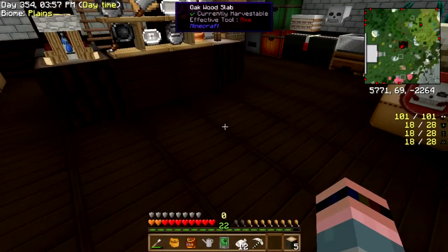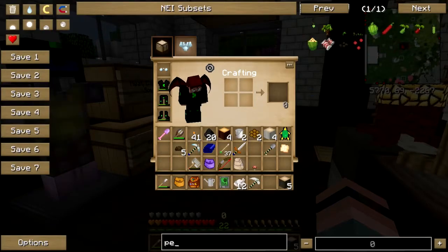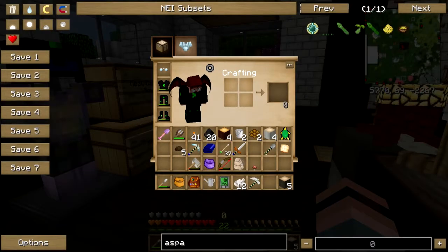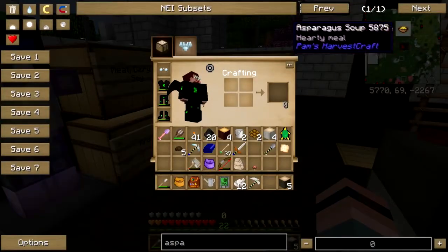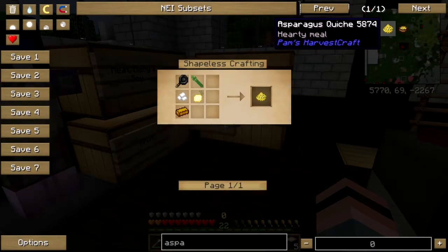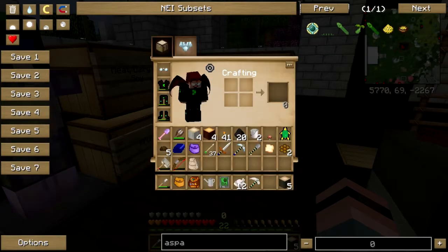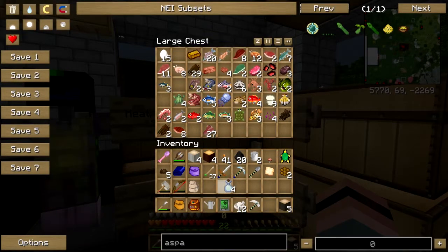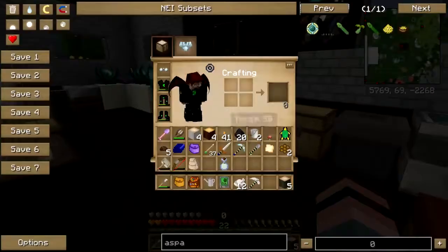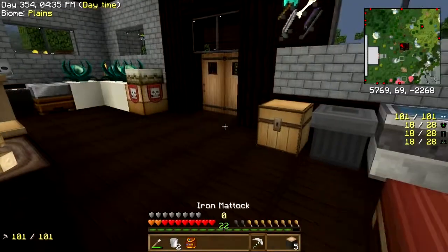Asparagus quiche — I'm gonna guess there's asparagus and eggs involved. Asparagus — that does not look like a quiche. Okay, skillet: asparagus, egg, onion, and cheese. I got no cheese, but I can make it.